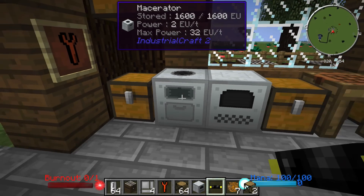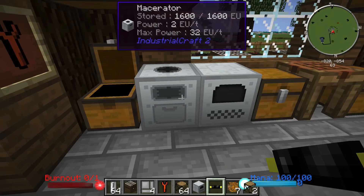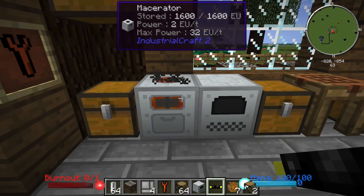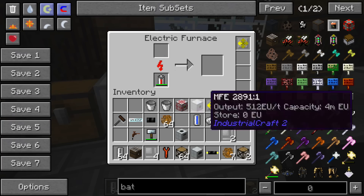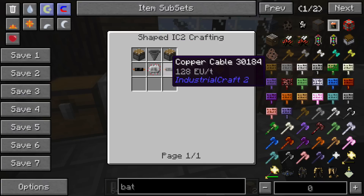The macerator is one of the first machines you're going to want to make. It basically works the same way as a pulverizer — it will take your ores and smush them down. These machines are not very fast comparable to a pulverizer, but they can be sped up and we'll talk about how later. The macerator, along with most of these machines, also has a slot for an RE battery in case you don't want to hook it up directly to power. The ejector upgrade is a pretty easy upgrade to make — just a hopper, a couple pistons, some electronic circuits, and a little bit of copper cable.